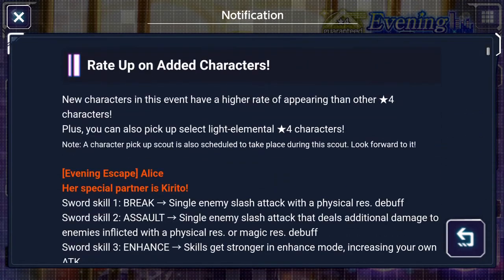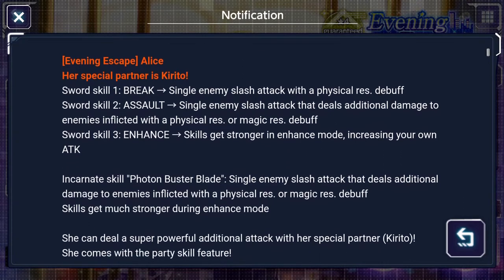She is an enhance mode character, her special partner is Kirito, and she has Break, Assault, and Enhance. Break is a single enemy slash attack with a physical res debuff - especially relevant since the most recent units have interactions with physical or magic res debuffs. Break overall is very good for Light because we don't have a lot of good Break characters; most good Light characters are charged, so she fits a very good role in Light overall.